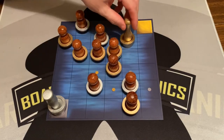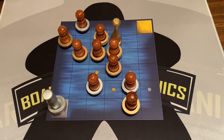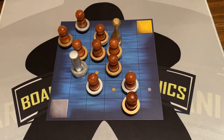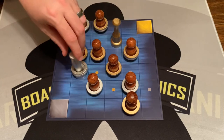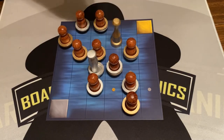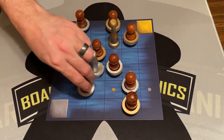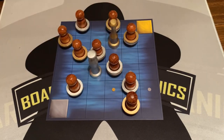Gold player takes control of some sailors — moved one and put a ring on another. Silver finally gets into the game. Gold player doesn't move their siren because they have no rings, so they start moving pieces. Silver goes and takes over a sailor. We continue moving and placing rings, though probably not the greatest moves — just showing how the gameplay works.